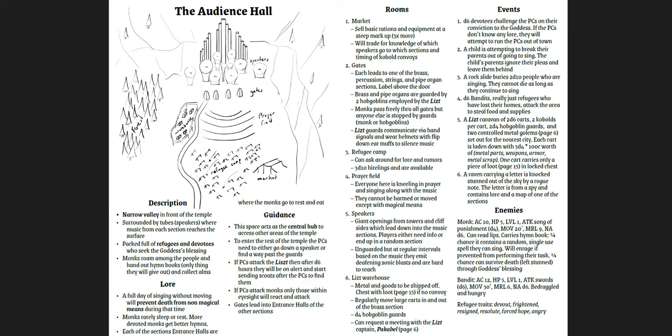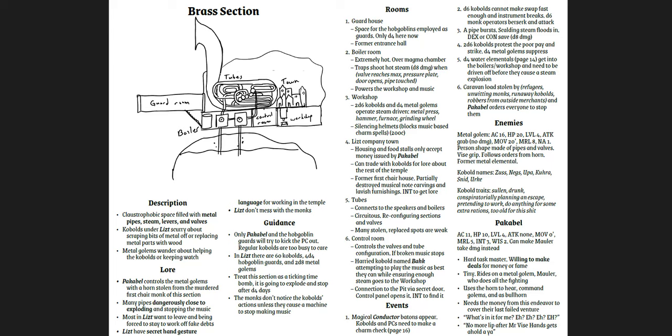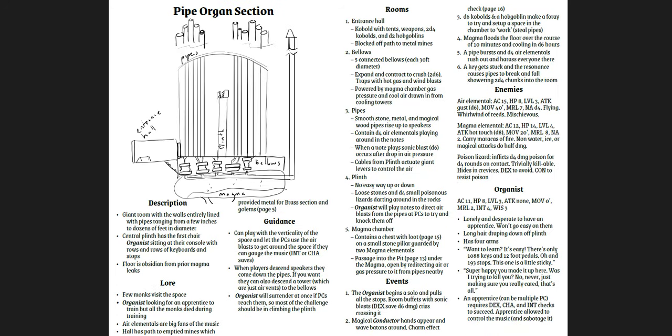This was one of my favorites from the Knave Game Jam — I thought this one was excellent. You have the description of the valley, the lore, and then the rooms of the valley: the market, the gates, the refugee camp. There are some events that can occur with enemies — monks and bandits. Then you get the dungeon itself, the brass section, with a side-view map. You have tubes, a workshop, a control room, a boiler. There's a villain named Pockebell with hobgoblin guards, and you're navigating through this musical thing trying to get through it.